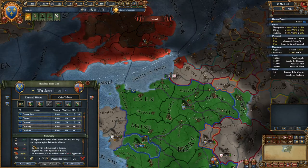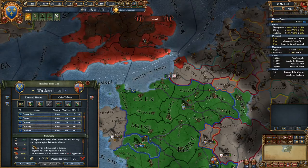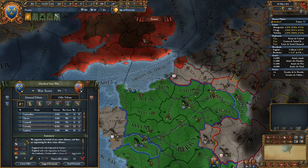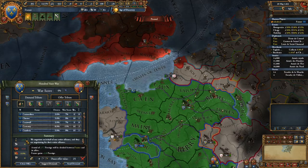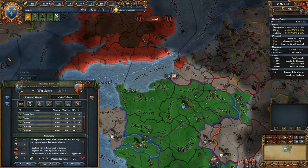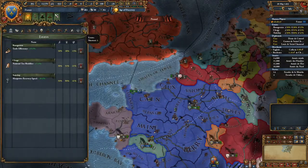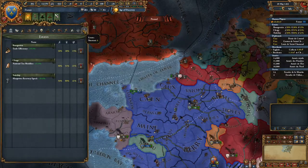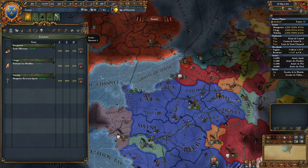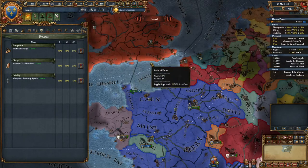Let's talk about these five things to explain some common mistakes, starting from prestige. Prestige is used in a lot of things, such as faction interactions, as you may see here, and also estate interactions. It also provides various bonuses if high enough.